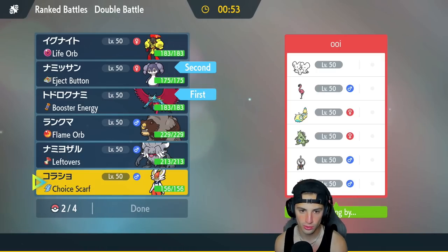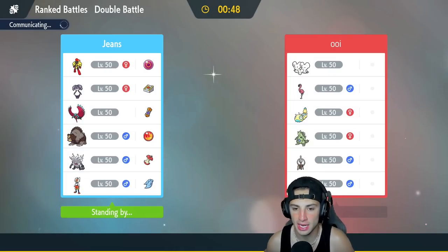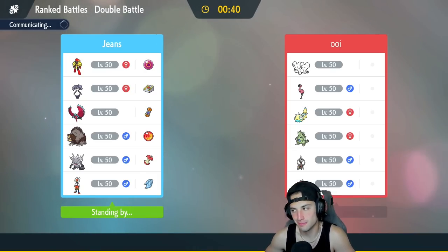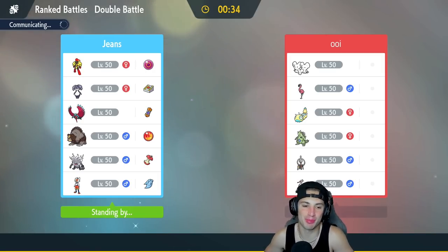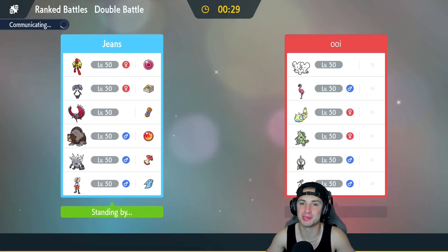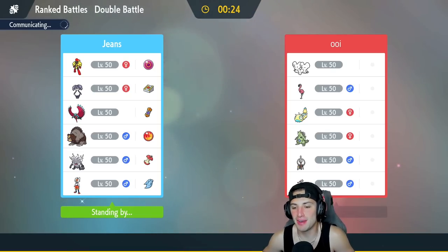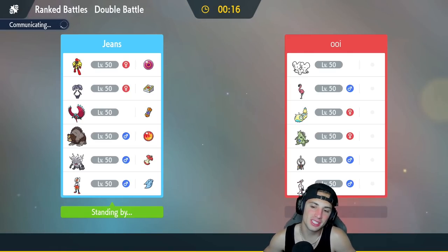Actually let's go Roaring Moon and Indeedee since it has that Eject Button — I can Follow Me, get off a Tailwind, Eject Button out and then go from there. I'm a little scared of the Klefki — Klefki sets up some mean screens, always a problem. I wish I had Brick Break to take off screens because anytime you're going against screens it's just so hard to pick up KOs.